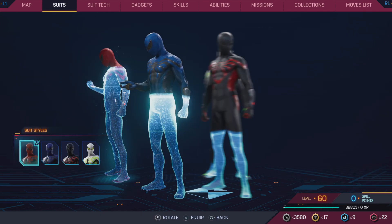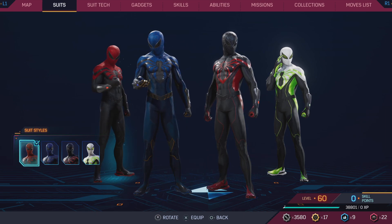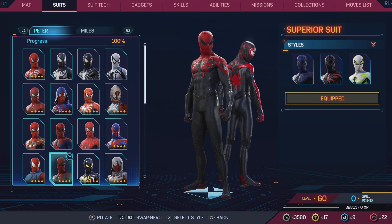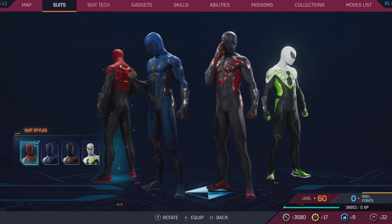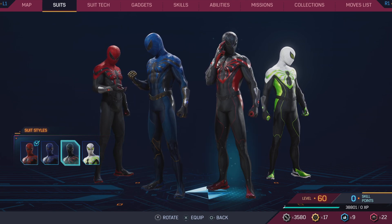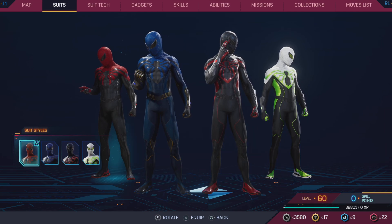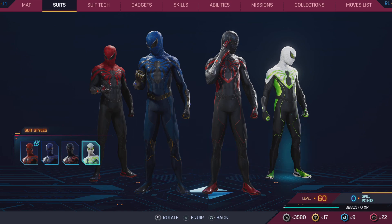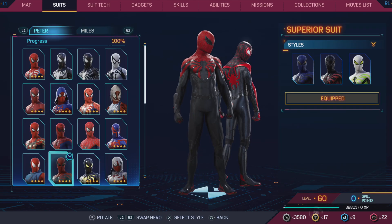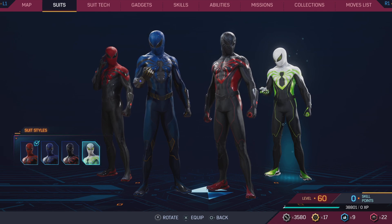The Superior Spider suit — I actually really love this suit. All the variants have such a great color palette. I don't know if I want to give it a full 10 out of 10 — I want to save those for the truly 10-out-of-10 suits. I'll give it a 9.5, only because I haven't read the comics or seen much about Superior Spider-Man. I think it's where Doc Ock takes Peter's place as Spider-Man. If I knew the origin story better I'd instantly rate it a 10 — by looks alone it's a 10 out of 10, but knowledge-wise I'll keep it at 9.5. The color palette is great and the detail in the suit is amazing.